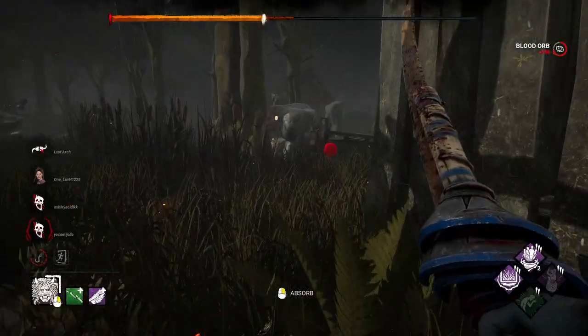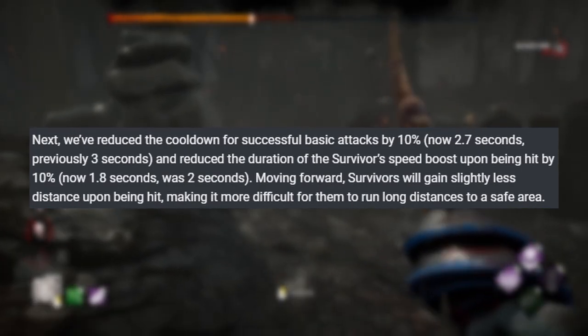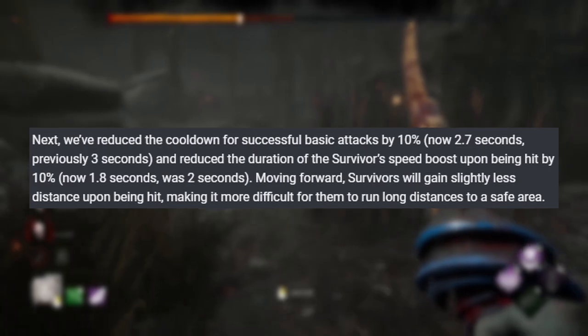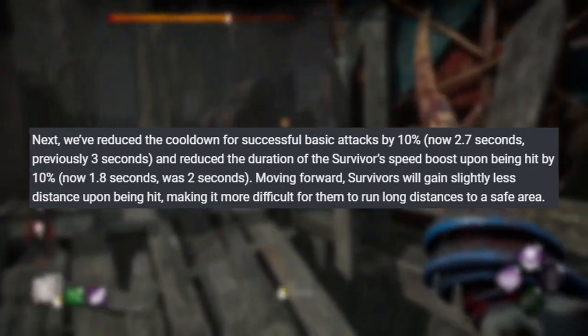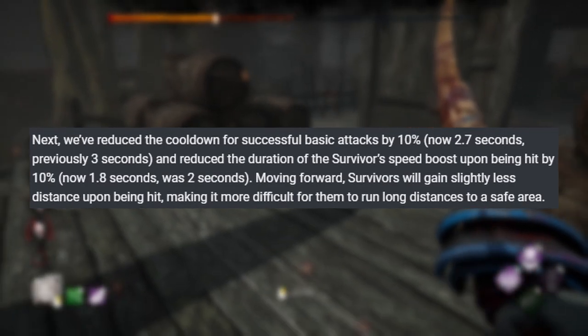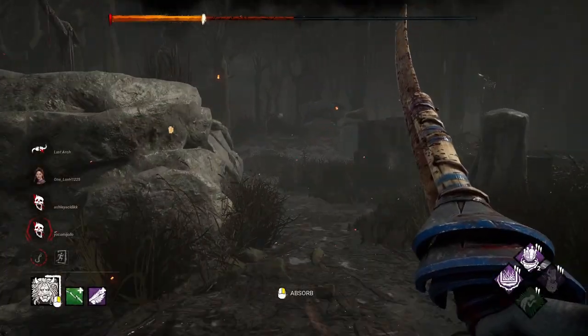The animation of successful basic attacks is also being reduced by 10%, going from three seconds to 2.7 seconds. And the sprint burst that a survivor gets is also being reduced by 10% after being hit, going from two seconds to 1.8 seconds. That way, killers are spending less time wiping their weapon, more time in the chase, and less time for another survivor to get to another loop.